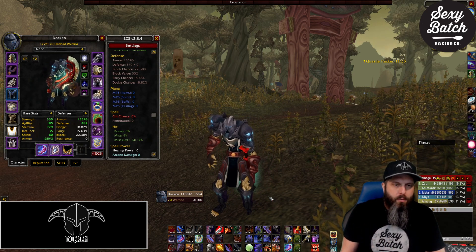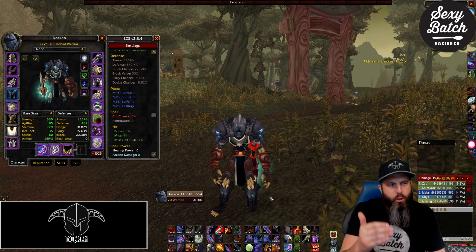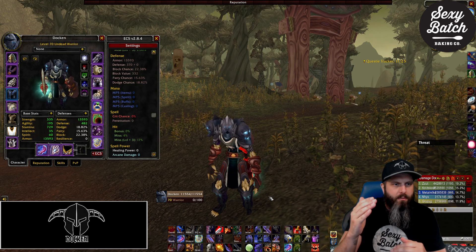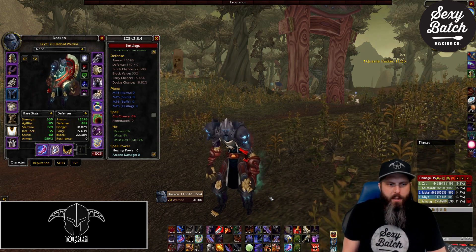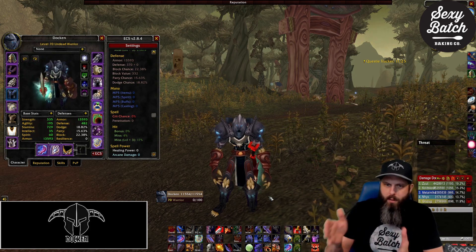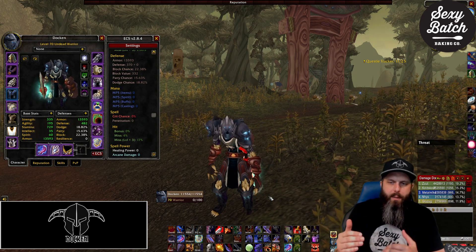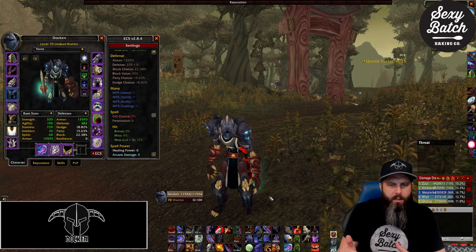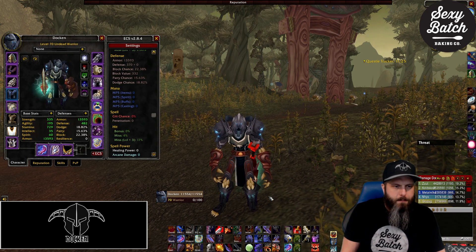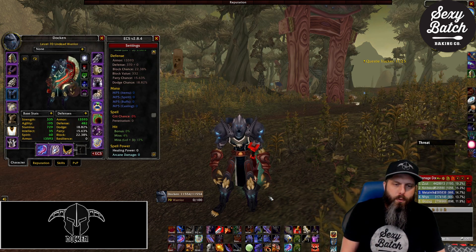You can also watch your threat meter — Classic Threat Meter will show your threat per targeted mob. If you target Skull it shows your threat value and the other players below it. If you're at 10,000 and the next closest player is at 3,000 and the mob is at half health, I'm not going to worry about that one anymore. I'll look at the next target, assess how much health it has versus my threat versus other players' threat, and redistribute my efforts accordingly.